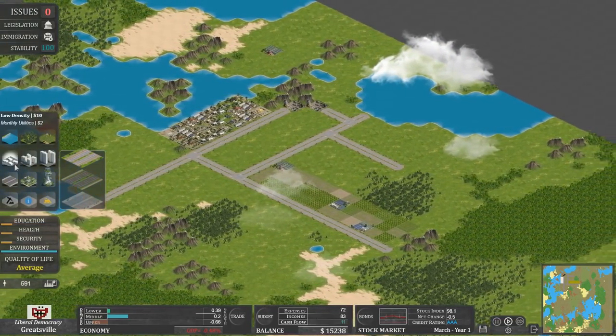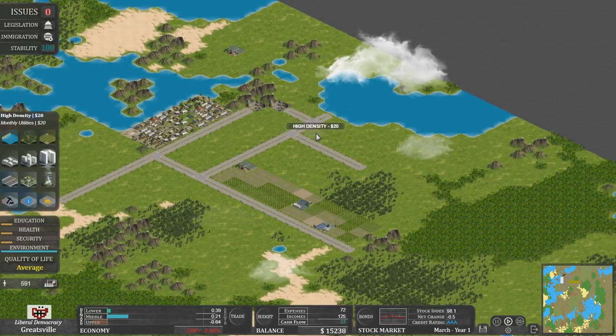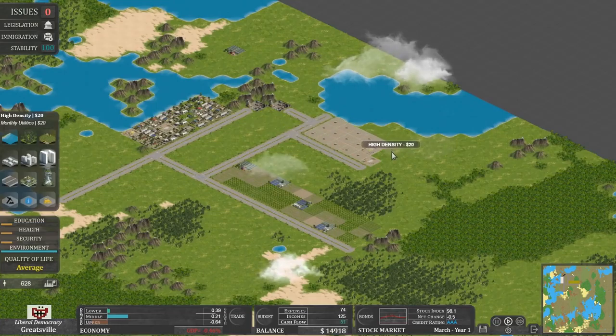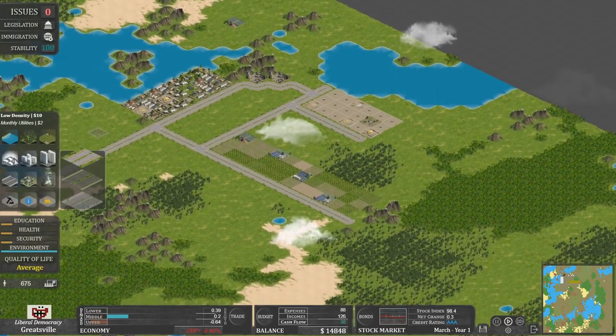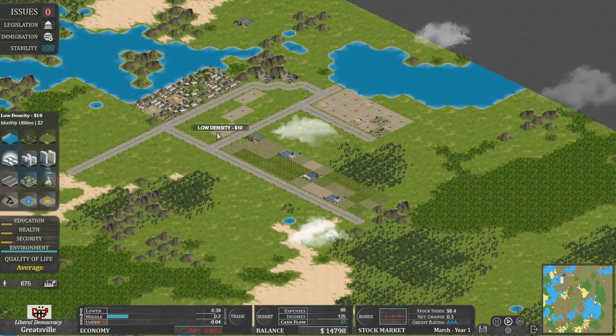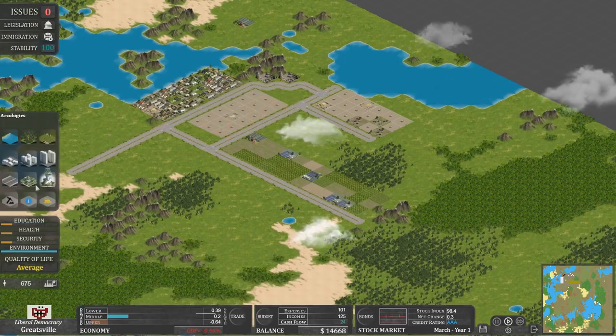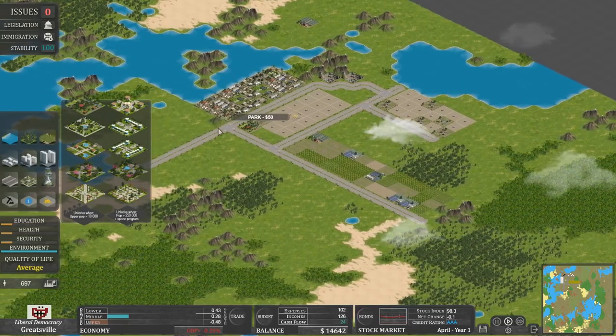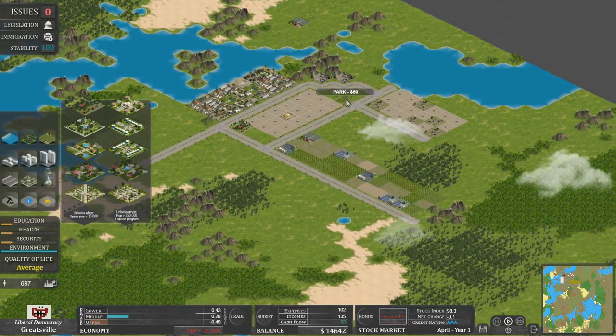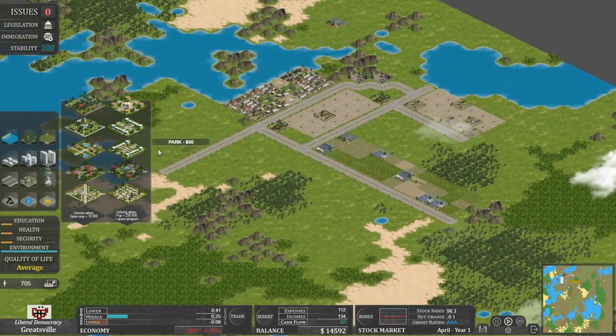We'll need more housing — let's go for high density here, just over here. Although it will have a bit of a knock-on effect on the roads. There's some more lower density stuff here. Make sure that land value stays up — I'll bung in a couple of parks. I think these have a radius of 3 of operation. Trying to put them where they'll be most useful. These are very expensive to upkeep.